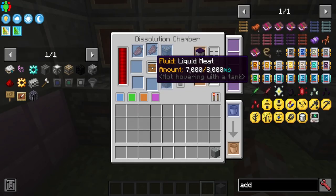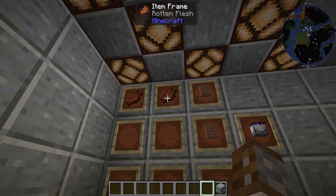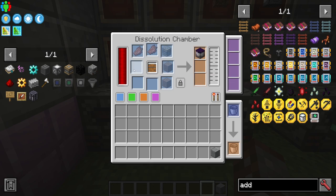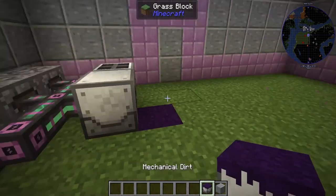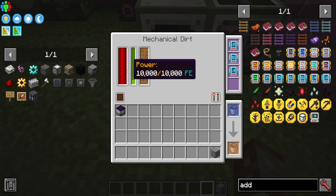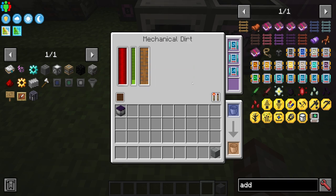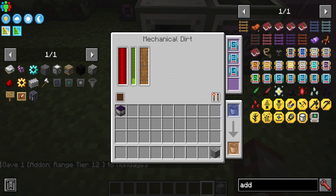Now let's move into my chamber where we're actually going to use some of this liquid meat. Here we've got the craft for Mechanical Dirt — made with two rotten flesh, two dirt, and a basic machine. This is a shapeless craft so any of the items can be in any position. Mechanical Dirt is essentially going to be sort of like a powered spawner. What we have here is still the Mob Slaughter Factory because the Mechanical Dirt requires liquid meat to function, as well as power. It does not take a range upgrade — if you don't see a working area button, a range upgrade won't do anything.